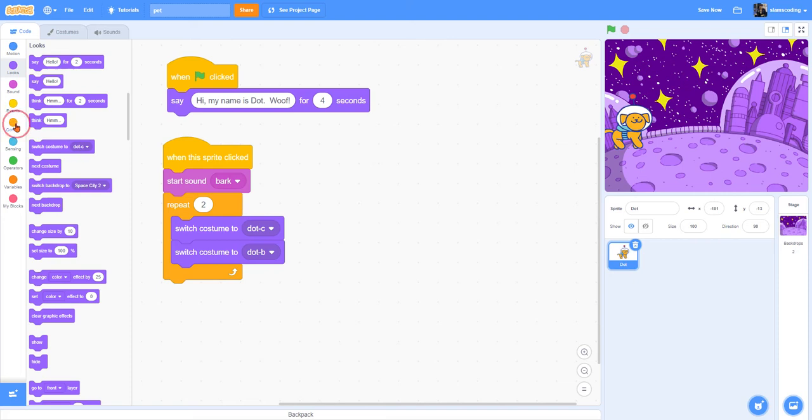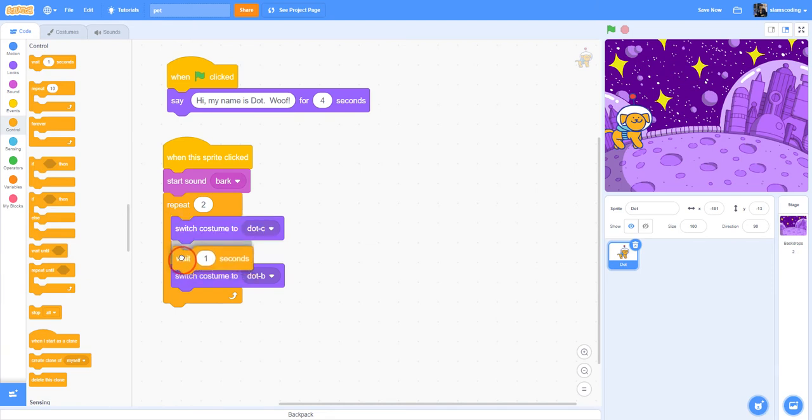If I click on her now, it doesn't really move much because we need to put our wait blocks in. So I'm going to go to my orange Control menu and get two 'wait 1 second' blocks — one goes between the two costumes, the second one goes underneath. Now it works but that's a long time, so I'll change both wait values to 0.2 seconds. Now when I click on Dot, she does her little dance and it's much faster.